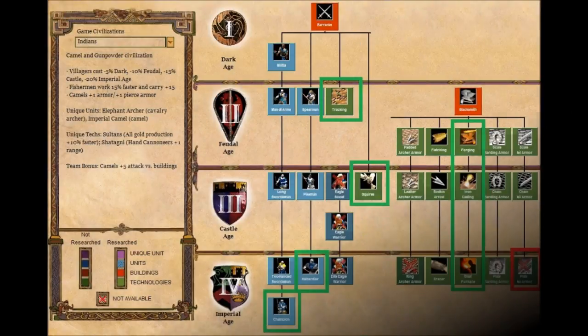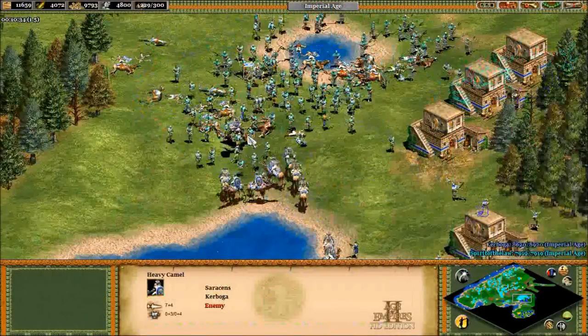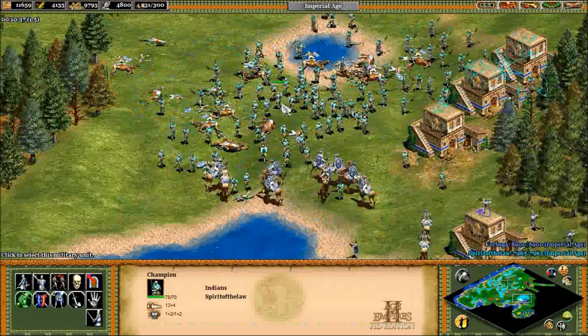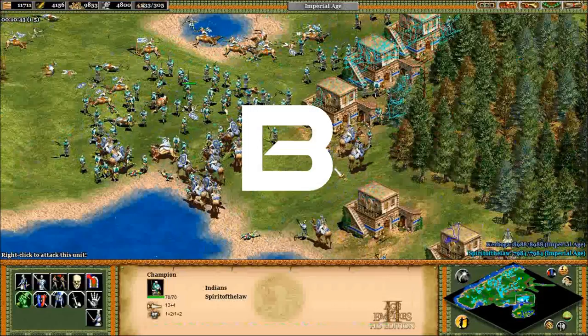Now let's take a look at infantry. It's a similar open tech tree, which I like. Yet again we're missing the final armor upgrade, and this is a bit more important than missing the archer one because infantry are in the thick of things, usually responsible for holding the line to protect the soft units behind them. If your infantry is going down fast, that's a problem. I do like that they have all the way up to champion, so I'll give them a B.